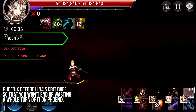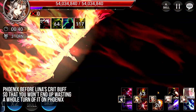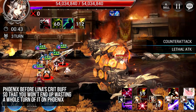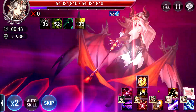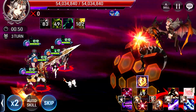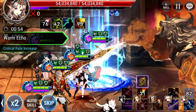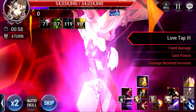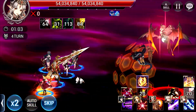You want to use Phoenix before using Lina's Crit Buff — because if you use Lina's Crit Buff first, it will waste 1 turn. The turn-based system has changed, so it's very important to take note of all these little details because each time you use a skill, it's 1 turn gone. You have to use the debuff first, then cast the Crit Rate buff, because you want to keep the buff as close as possible to Spina's attack so you won't waste any turns in between.